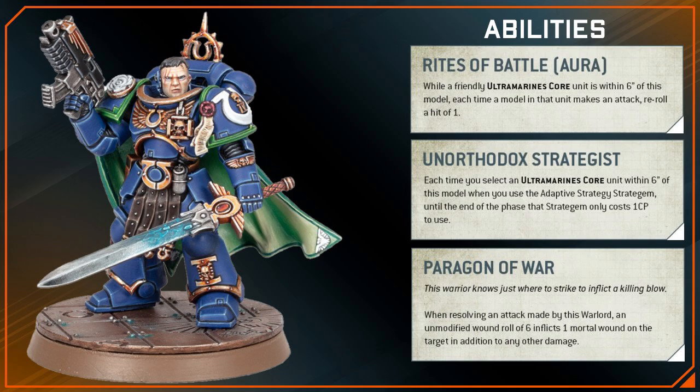To start, we have his Rites of Battle ability, granting Ultramarines core units close to him re-rolls for hit rolls of one. Nothing special here as this ability is shared by all Primaris Captains.